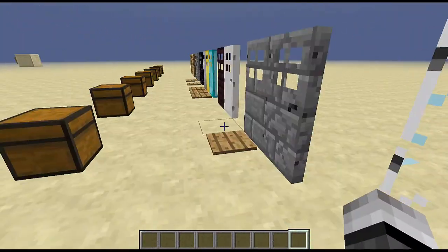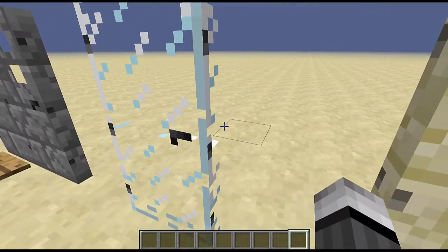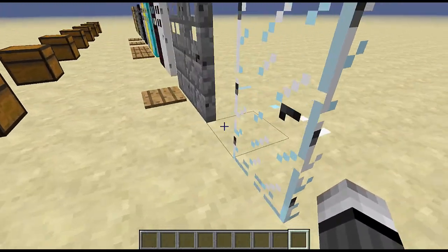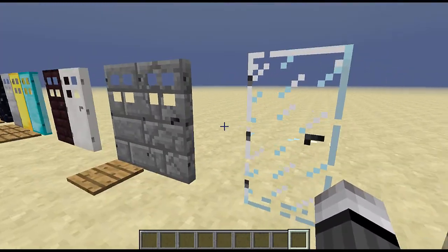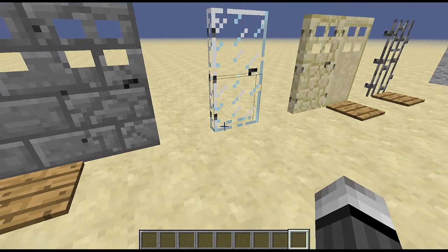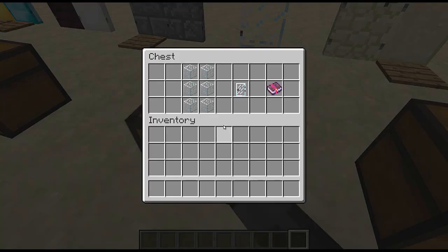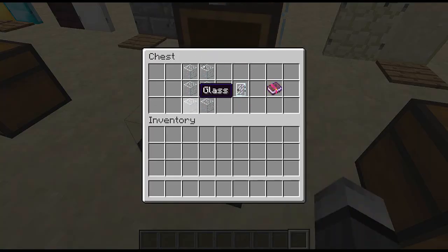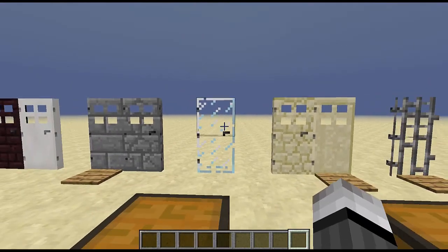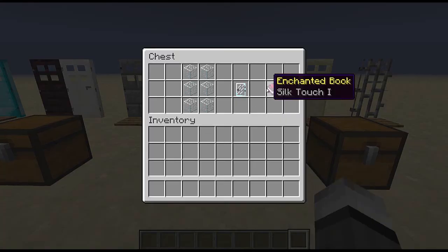Here is probably my favorite one in the entire mod: the glass door. The texture on it is great — it is transparent as you would think. This would be great if you have a survival house and you want a back door to go to a deck or your backyard. You could put this in and see outside. The crafting recipe is six glass blocks, not the glass pane. The only way you can break this door and get it back without it disappearing forever is by having a silk touch tool.